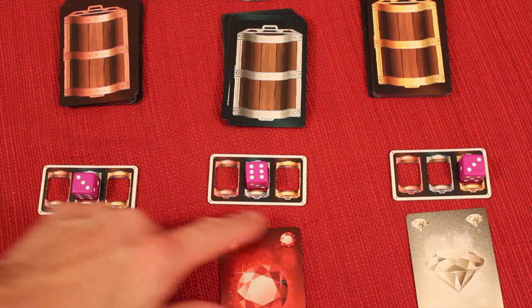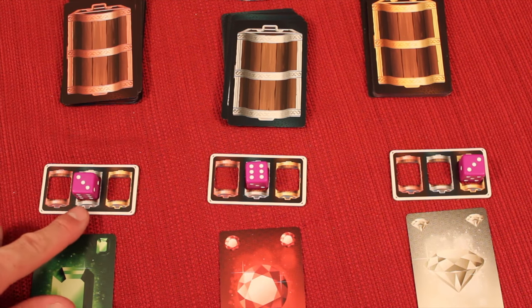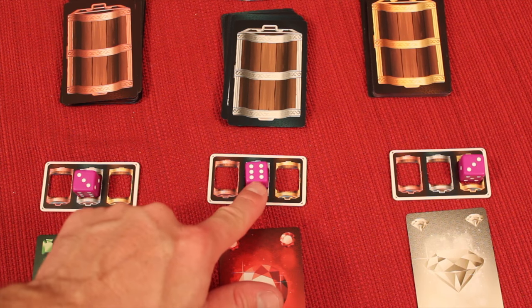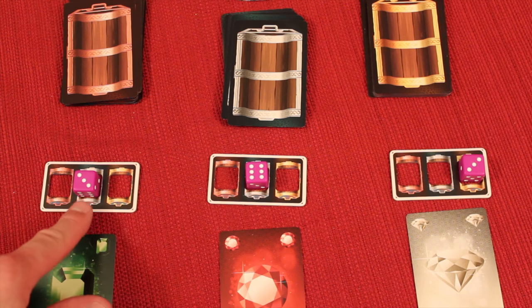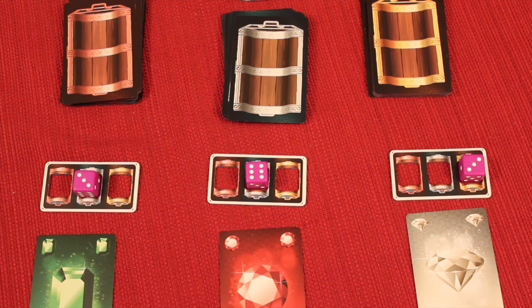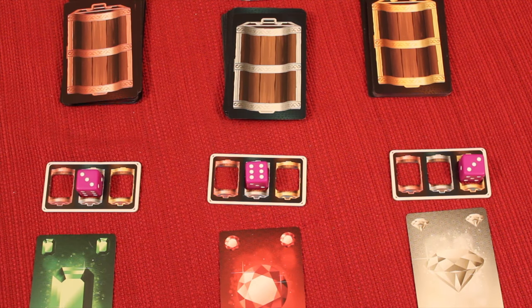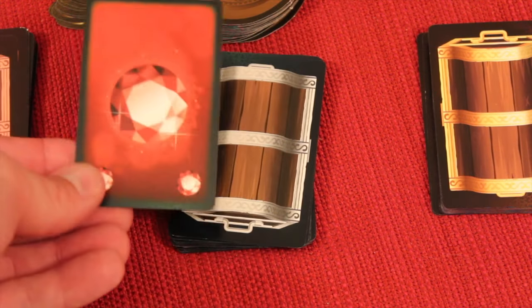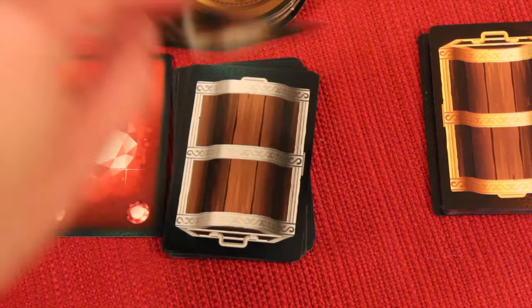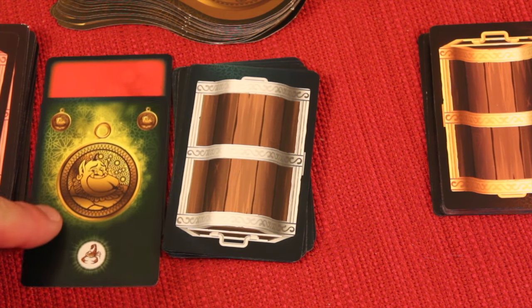Next, starting at each chest, players draw. Nobody went to the bronze chest, so nobody draws there. At the silver chest, there are two players — the lower number gets to go in. If they were both the same number, neither gets to go. It's always the lowest number; if it's tied or nobody's there, nobody goes. The winning player can draw up to three cards from the chest. They might draw a gem, or a talisman — which is wild and can be placed on any gem color, acting as that gem, but you decide right when you get it.